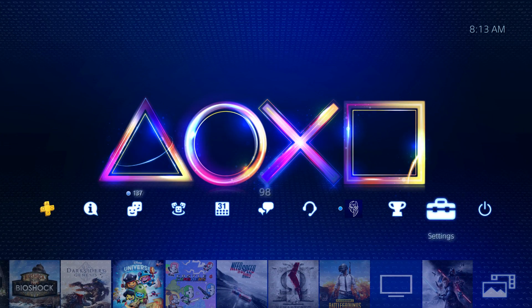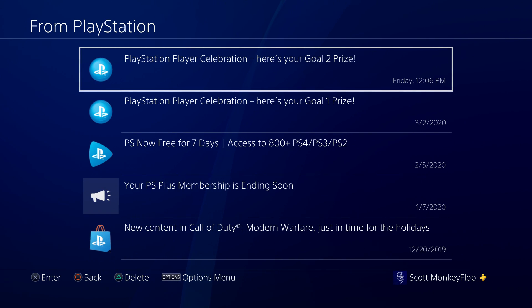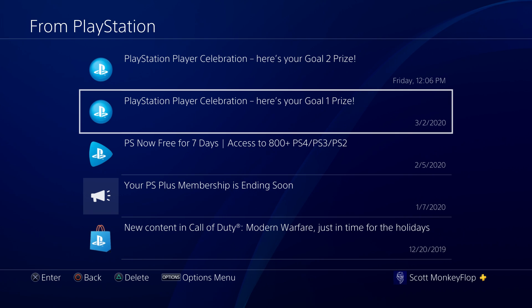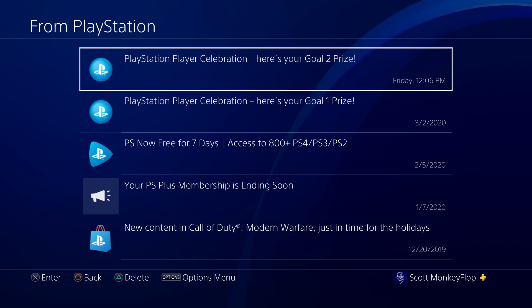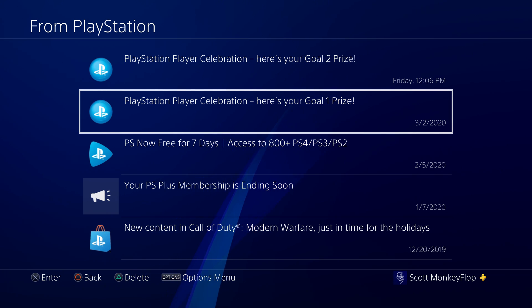If you go into your notifications, go into 'from PlayStation,' and you don't see one of the goals — either goal number one or goal number two — please contact Sony support. There is nothing I can do; there's no magic trick that will get you your notification. The notification has to come from Sony themselves. As long as you signed up for PlayStation Player Celebration, you should be receiving all of the goals. I've heard from some people that they received goal number two but are still waiting for goal number one — if that's you, check your notifications, and if you still can't find goal number one, contact Sony support because something went wrong and I want to make sure you guys get your rewards.